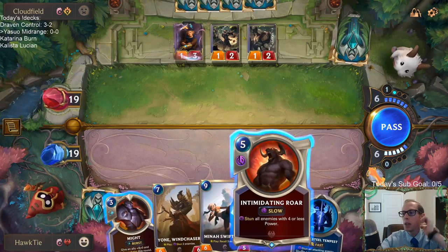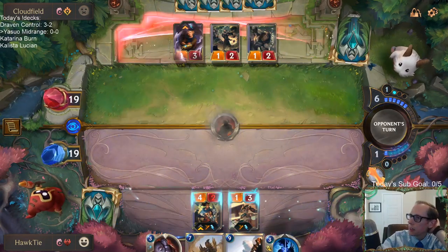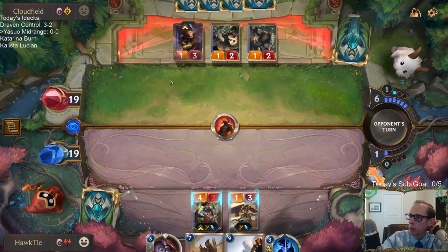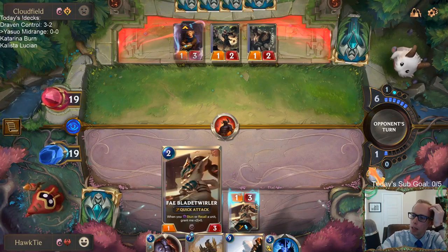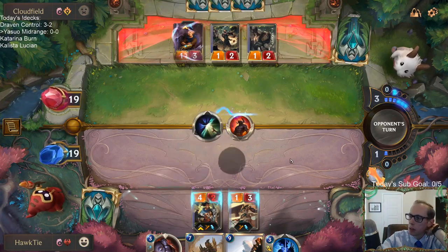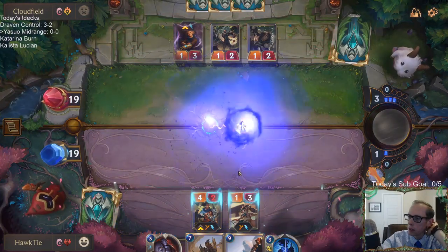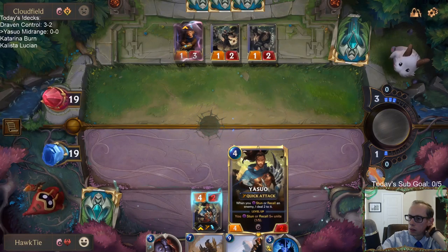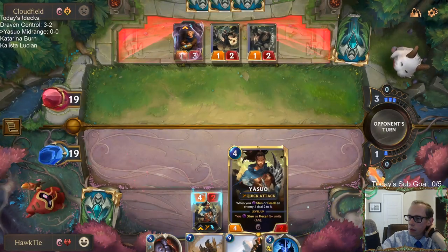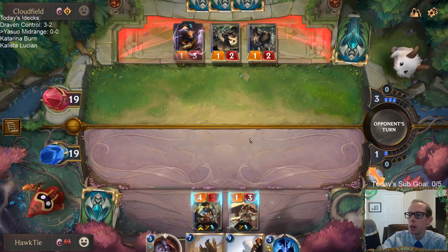My highest upside play is Intimidating Roar. They can in response just kill my Yasuo, which would be a bummer — but even if they do that, the Blade Twirler will get plus 6, plus 0. Or they just deny it — that's also a thing they can do. The Blade Twirler would still get plus 3, plus 0, and then we'd level up our other Yasuo.